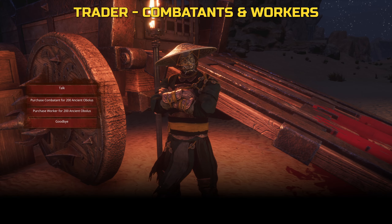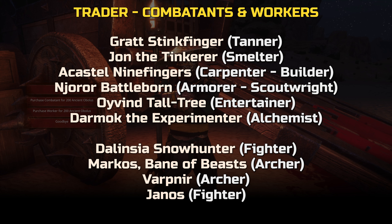Next up is a trader that takes 200 Obelus in exchange for a selection of named followers. In total, there are 6 different workers and 4 different combatants, and which of these you get is random. While the selection is limited, it's a fairly easy way to secure yourself a few named workers or a good fighter or archer.